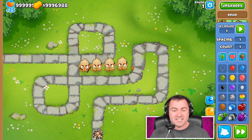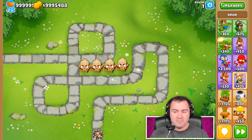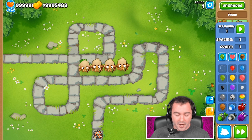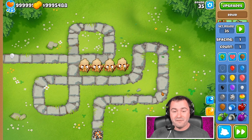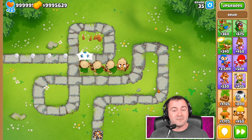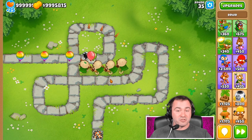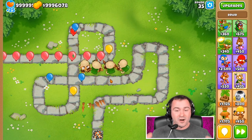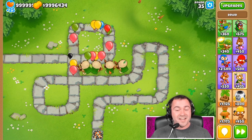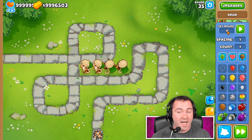That's 8 projectiles we're throwing that can each pop 2 bloons per shot — a max of 16 bloons per shot. If you ever get a decent army of these guys going early on in the game, you're basically unstoppable. For example, we can send out round 35, which is a very difficult round to deal with in most situations. You're going to see the amount of damage we're doing with our hard thorns druid army — they just straight up dominate. These are rainbow bloons coming out, and with 4 baby druids here we're just dominating them. On top of that, don't underestimate the amount of MOAB popping power they have as well.